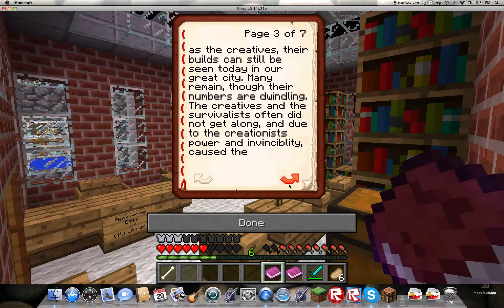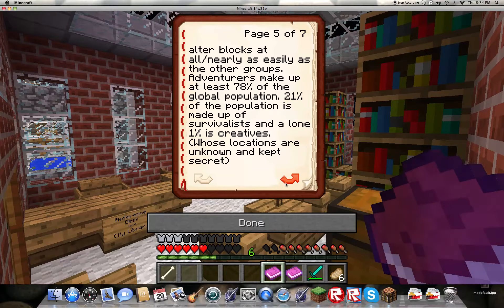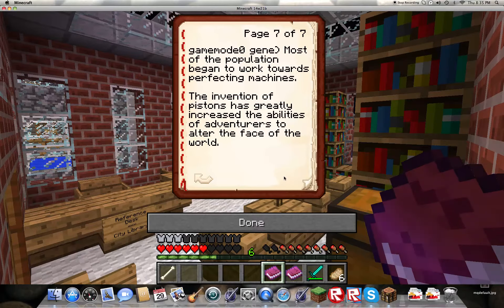The Creatives and the Survivalists often did not get along, and due to the Creationists' power and invincibility, it caused the Survivalists to relocate many times — this was even more common during a great creative rebirth. The last of the peoples were the Adventurers. Their abilities were extremely limited: not only could they not fly, but they could not alter blocks at all. Adventurers make up at least 78% of the global population, 21% is Survivalists, and only 1% are Creatives, whose locations are kept unknown and secret. In 1965, the last publicly known Creative was trapped in the End by two other groups. Since then, no other Creatives have come forward, as the population of Survivalists dwindles due to the non-dominant game mode zero gene.